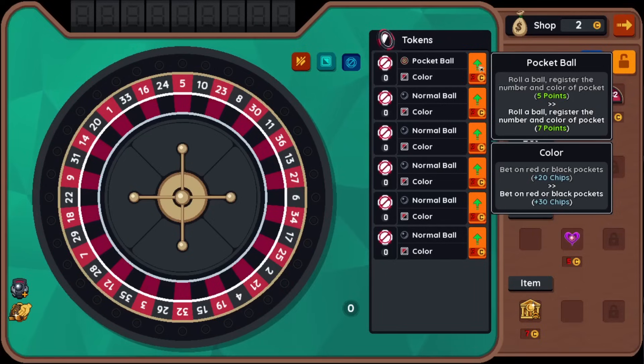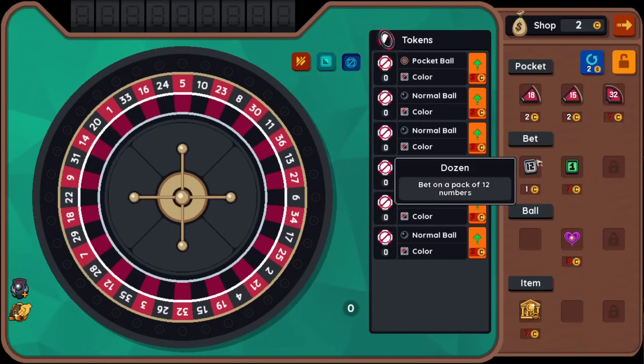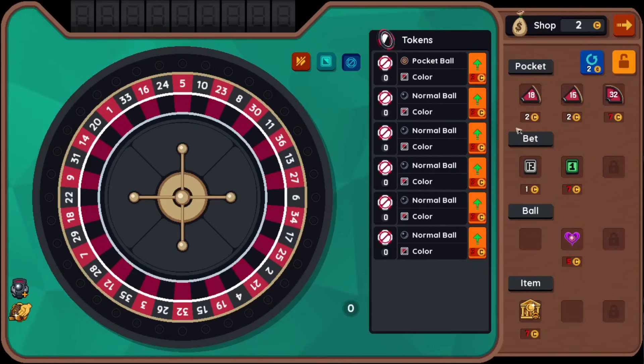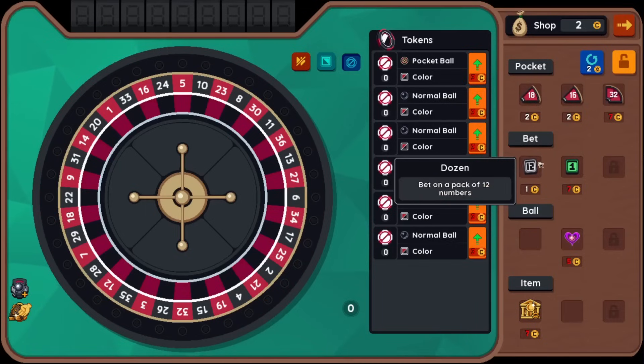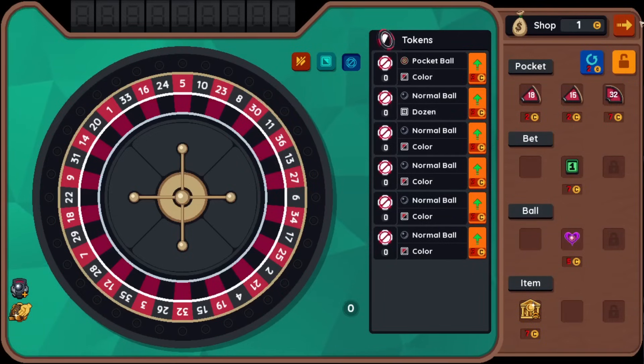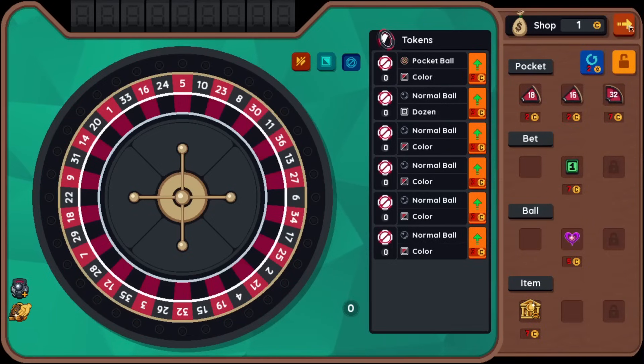Roll a ball — register the number and color of pocket. Oh interesting, so I get to pick exactly where to put it? That could be interesting. So we could get better bets here too. Also, you want to spend all of your money. We have an 18 on there already. Pack of 12 numbers — that bet might be worth more than color. Placing bets on a pack of 12 might be worth more. Let's try that out. Now we only have one gold, can't spend it on anything.